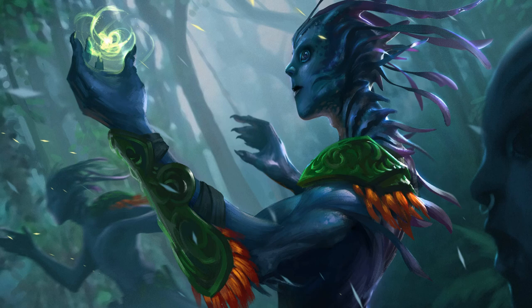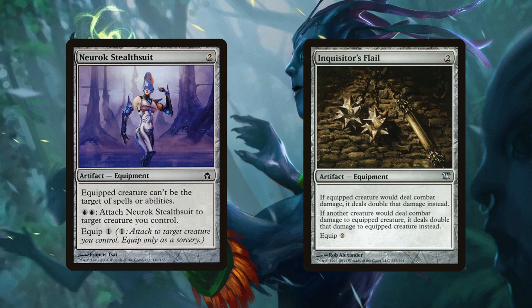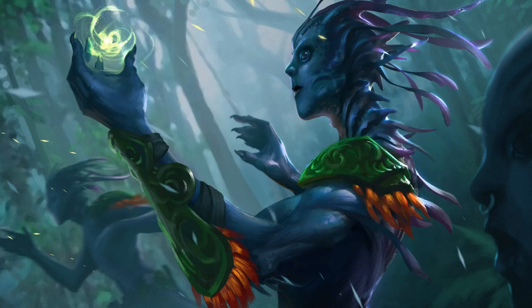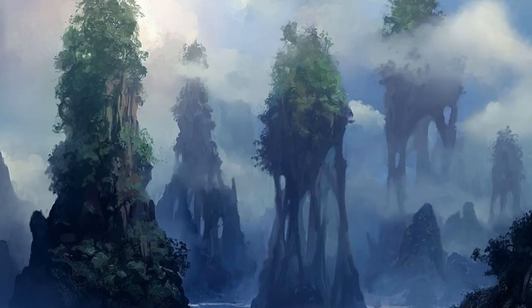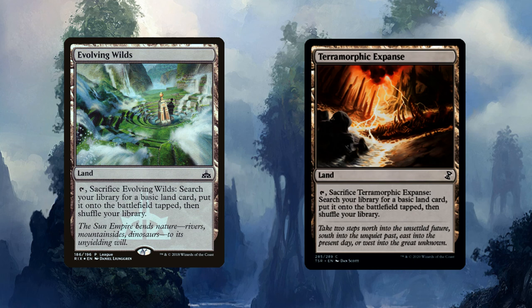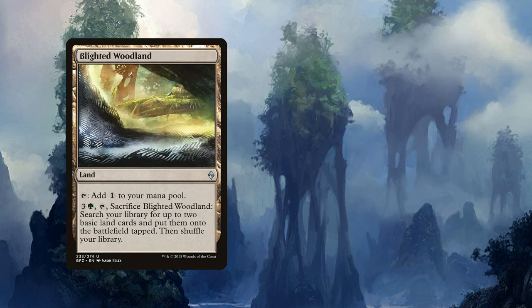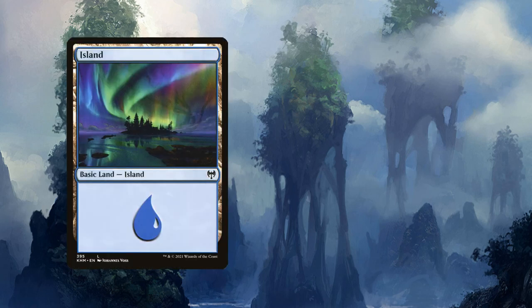Our final three non-creature cards are artifacts: Neurok Stealth Suit means the equipped creature can't be targeted by spells or abilities, and for two blue mana we can attach it to any creature we control. Inquisitor's Flail makes the equipped creature deal double combat damage. Loxodon Warhammer gives +3/+0, trample, and lifelink. For our mana base we have 37 lands total: Evolving Wilds, Terramorphic Expanse, Blighted Woodland, Thornwood Falls, Simic Guildgate, 22 Islands, and 10 Forests.